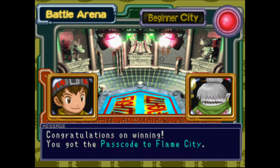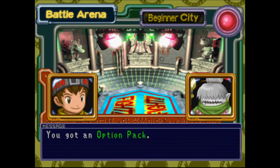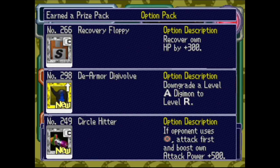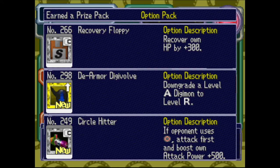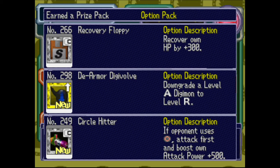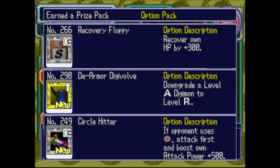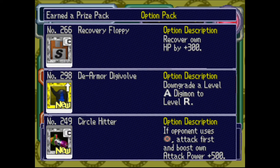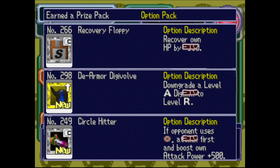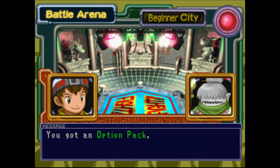You'll get to see two things that happen when you beat an opponent. First, you get their unique pack based on where you are. In this case we got an option pack for beating Tutorial City — we got a Recovery Floppy (Recover 300), De-Armor Digivolve so we can Armor Digivolve Armadillomon into Digmon, and Circle Hitter: if the opponent uses Circle we get a huge boost, which could potentially be really good.